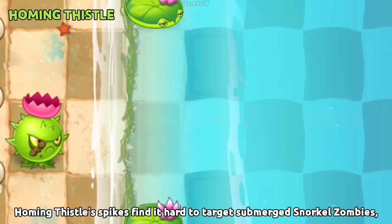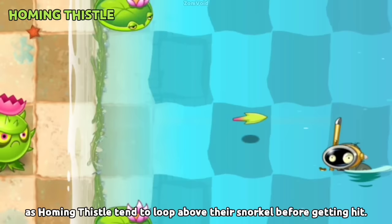Homing Thistle's spikes find it hard to target submerged Snorkel Zombies, as Homing Thistle tends to loop above their snorkel before getting hit.